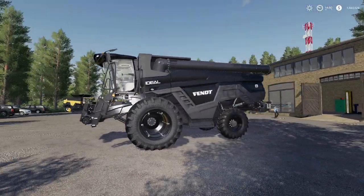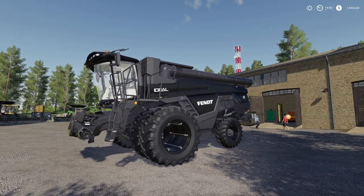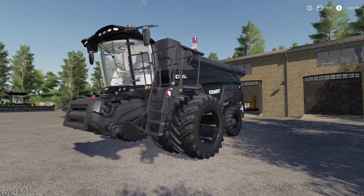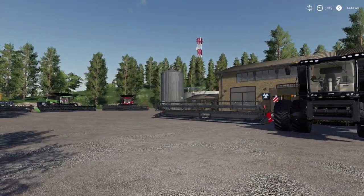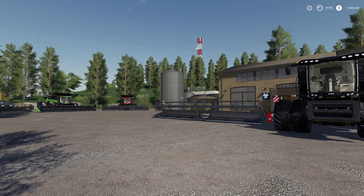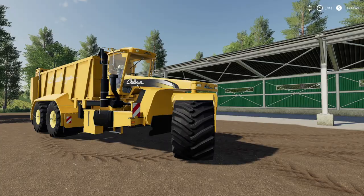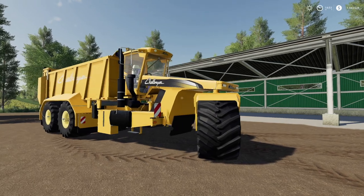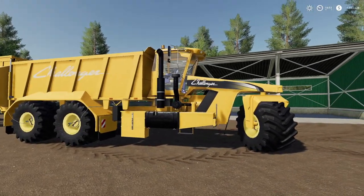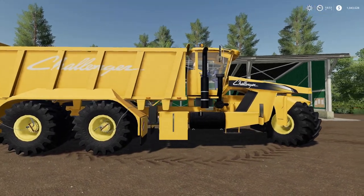What do you think about that? Is that not the meanest thing you've ever seen? It looks so good. We've got a couple more things too - we've got a new map, new Woodshire, which I will be doing a full review of in just a little while. We've also got a new shed and a new manure spreader. Let's go take a look at those. Look at this right here - we have the Challenger Terra-Gator 9205.